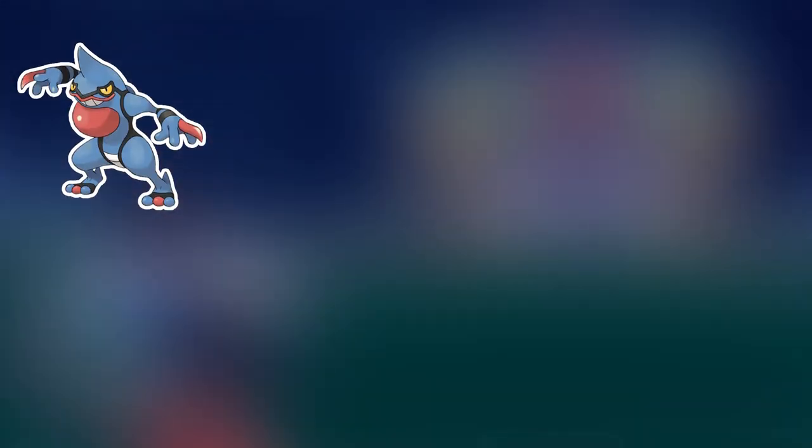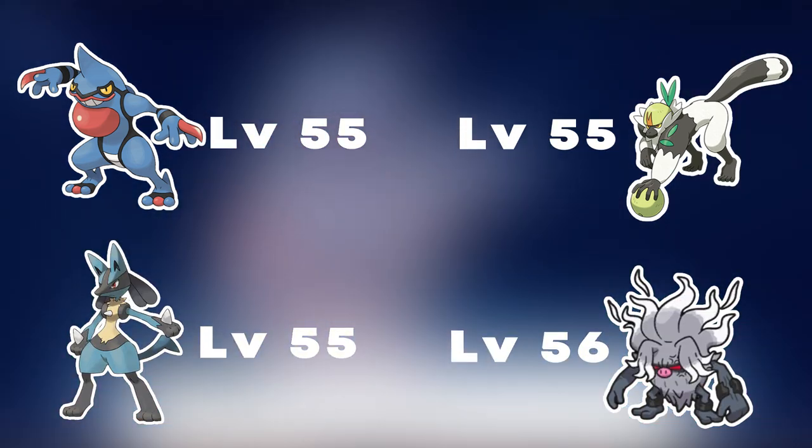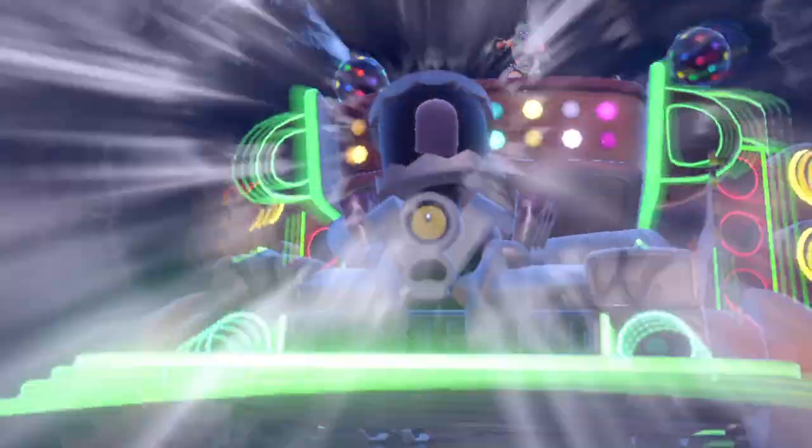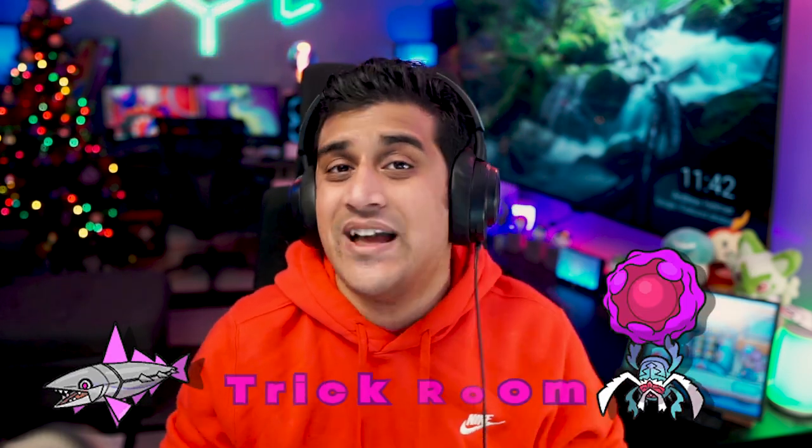Eri's team is going to contain Toxicroak at level 55, Passimian at level 55, Lucario at level 55, Annihilape at level 56, and the Starmobile at the end. Some great Pokémon you want to bring to this fight: Tinkaton is great again, and Fairy types also resist some Fighting. We have Flamigo, a powerful Fighting Flying bird that does a great job here. We have Bombirdier — these birds come in handy. Kilowattrel, another Flying type. Espathra, Gallade, or Gardevoir. You can use Veluza or Rellor and potentially sweep after doing a Trick Room on this entire fight. Azumarill with priority moves is also a Fairy type, so great matchup against these Fighting types. Corviknight is a Flying type as well — Flying destroys Fighting.